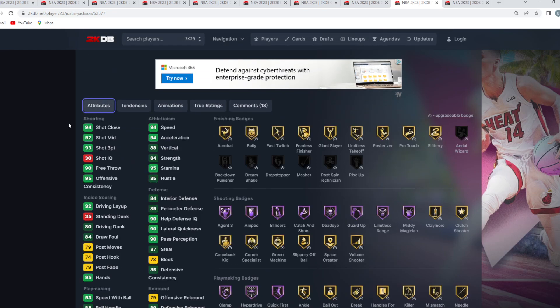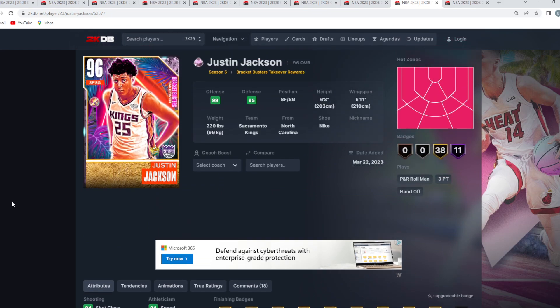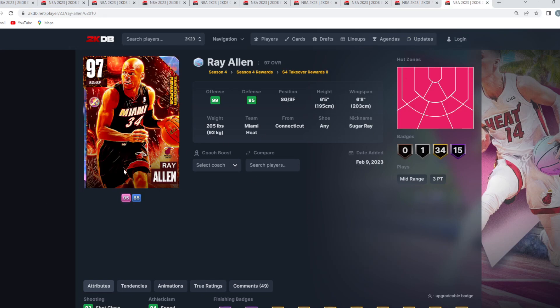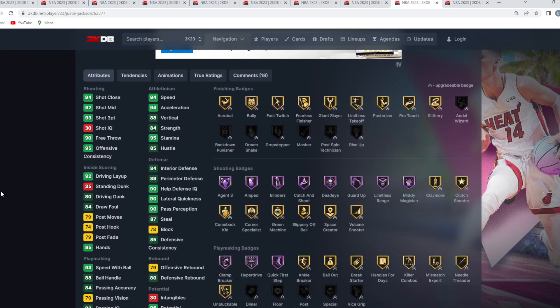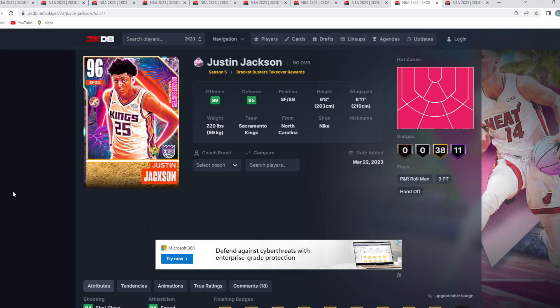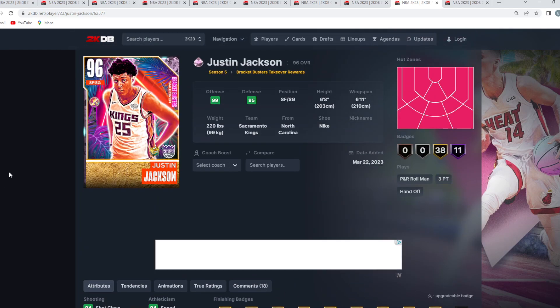He's got quick drops off one. I think for the meta of the game, Justin Jackson is better at the two, because right now all the game is about is height. Yes, he isn't as good offensively as Ray Allen, but just because of his height, his defense, his player model, and his ability to slash to the basket and knock down threes, I think he's better than Ray Allen and overall the ninth best shooting guard.